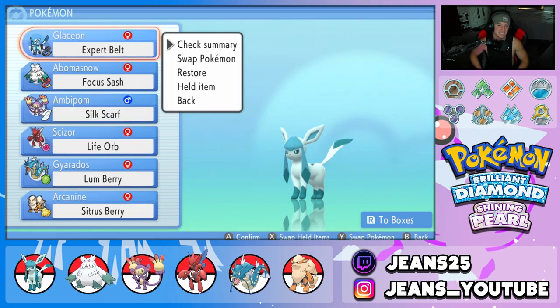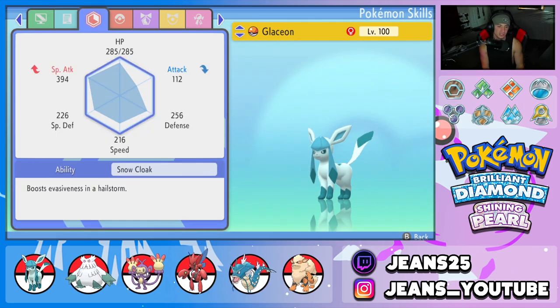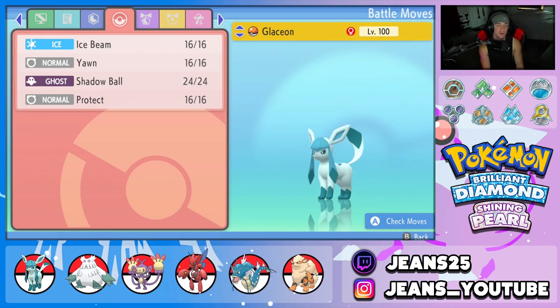Let's get started with today's team preview, starting off with the one and only Glaceon, one of the coolest Eevee-lutions. We're rocking the Expert Belt as its item alongside the Snow Cloak ability, so when it's in the Hail its evasiveness raises and it can dodge some attacks and stay in battle longer. Moveset is Ice Beam, Yawn, Shadow Ball for coverage, and Protect.